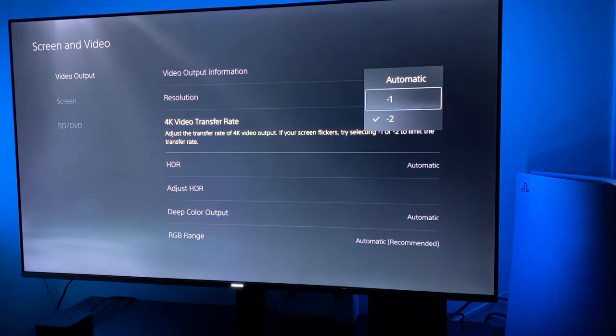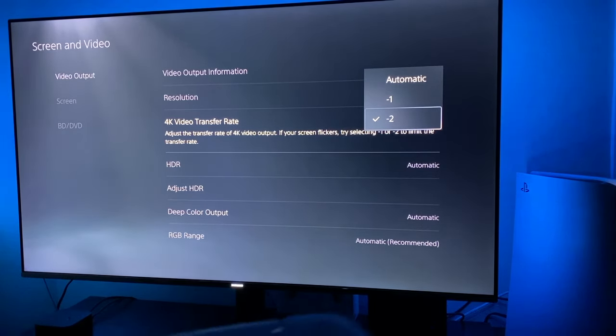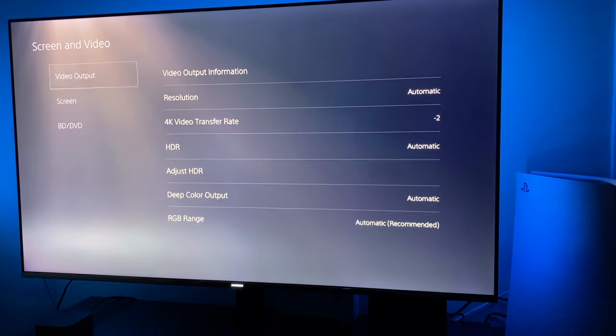When you get the console it's set to Automatic. You can try setting it to negative one, or in my case I had to set it to negative two. What that does is basically adjust the transfer rate of the 4K video output so that it matches what your TV is able to receive, and it kind of clears up the communication between the PlayStation 5 and your television.